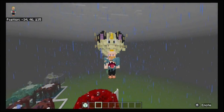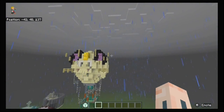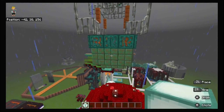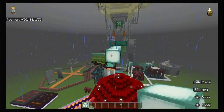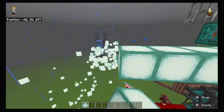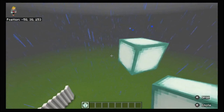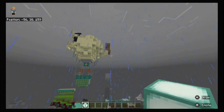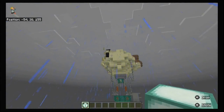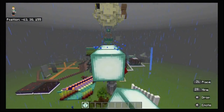Hey everyone, welcome! Today we're going to learn how to build this beautiful hot air balloon — it's the Team Rocket Meowth hot air balloon from Pokémon. You're going to need 17 blocks of height clearance, 11 blocks of width (9 for the balloon plus one extra on each side for the whiskers), and 13 blocks lengthwise, with three blocks coming out the back for the tail and one extra for the teeth.